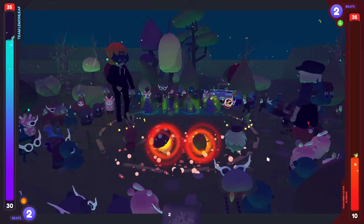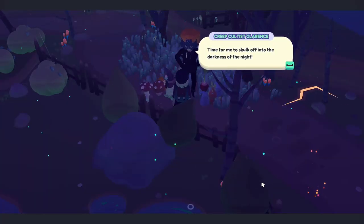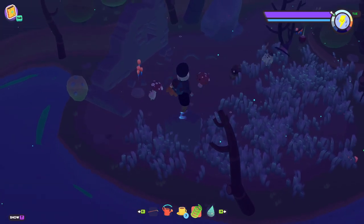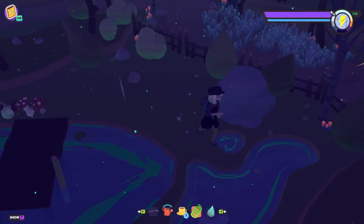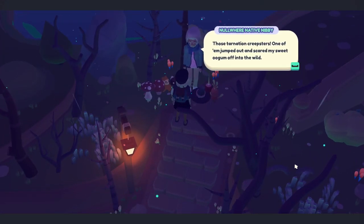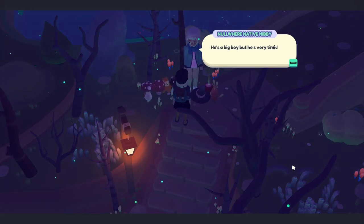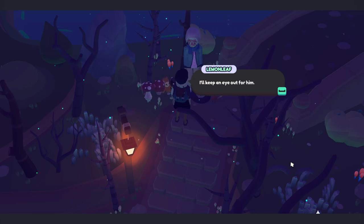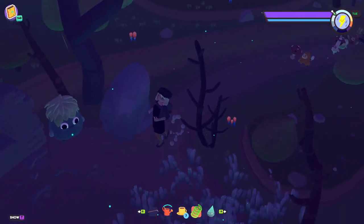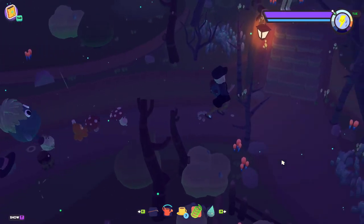Come on! Stun four points over. Do you really think you're going to win? Time for me to skulk off into the darkness of the night. Bye-bye! What's around here? Mild confusion at this area. Another person to fight? Oh no, it's a nowhere native. Those tarnation creepsters! One of them jumped out and scared my sweet Oogum off into the wild. He's a big boy, but he's very timid and all alone somewhere out there. Yeah, I'll look for them. If you find him, please bring him back to me. You don't think he was around here, do you? Now that I've gotten the quest... of course. Now he's there. Hello, come with me. Well, he really is big — I've never seen an Ooblet quite so big.